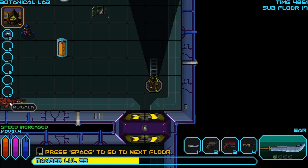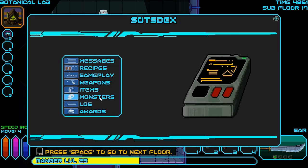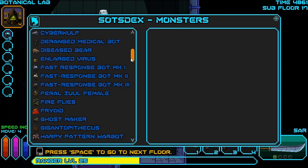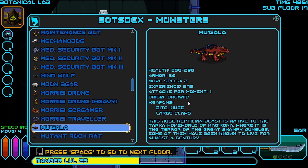We've also got a Mughala over here and a Tarka test subject. Let's zoom out again. We've got a Crazed Surgeon as well. These guys are pretty nasty. Let's see if we can find our entry on them in the log. They're not too hard to deal with, because they only have really close-ranged attacks, but they have pretty decent armor and pretty high health.